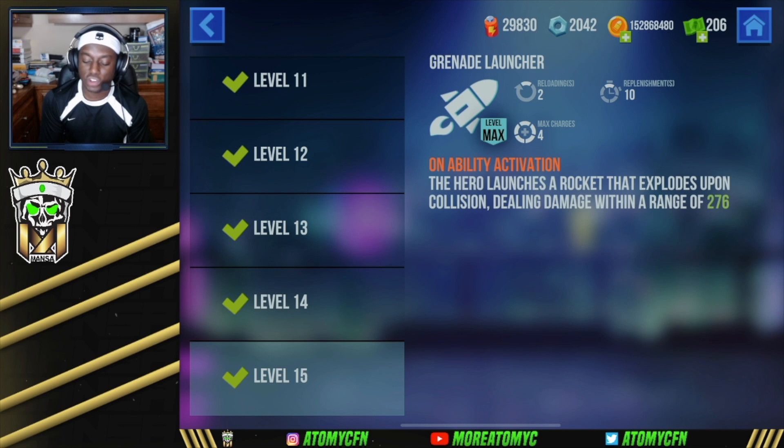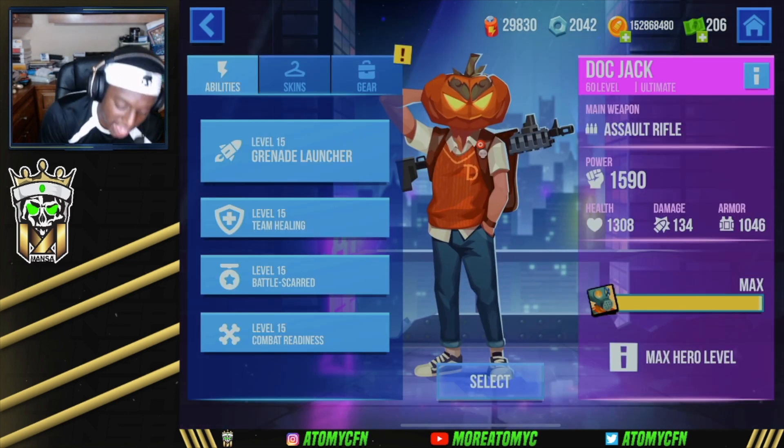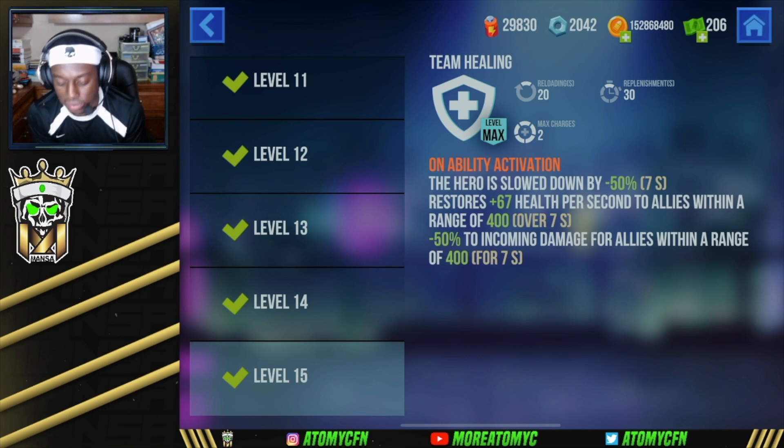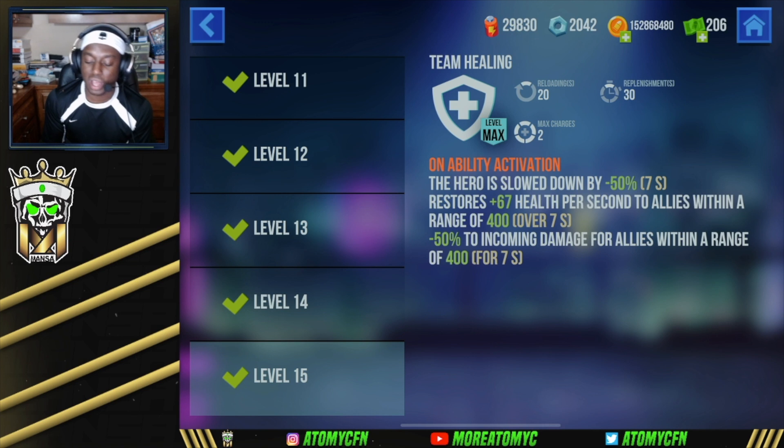On ability activation, the hero launches a rocket that explodes upon collision, dealing damage within a range of 276. That's especially good in team game modes — 3v3s and 5v5s — where you can do a lot of damage to multiple enemies. The team healing ability slows the hero down by 50% for seven seconds, restoring 67 health per second to allies within a range of 400, and gives minus 50% to incoming damage for allies within a range of 400 for seven seconds.